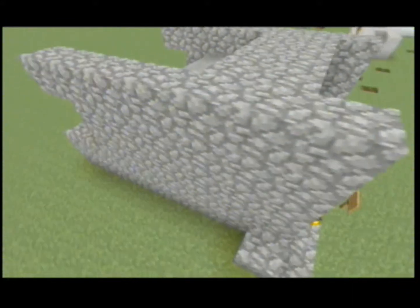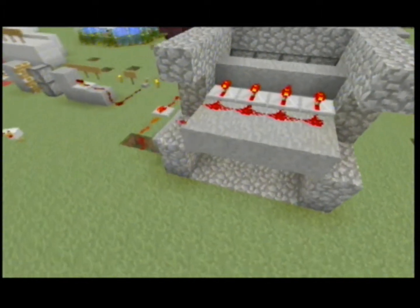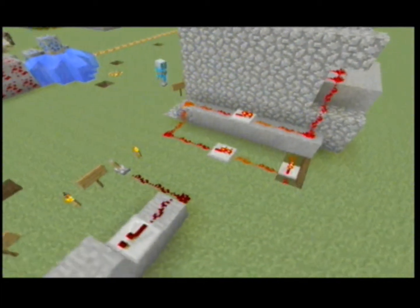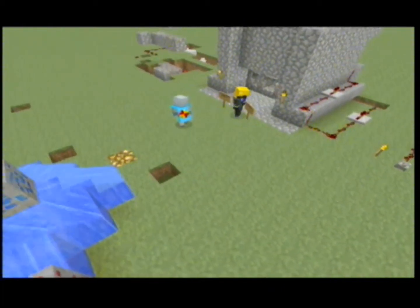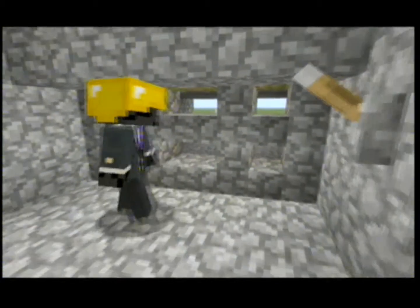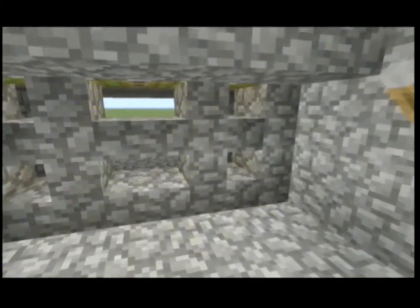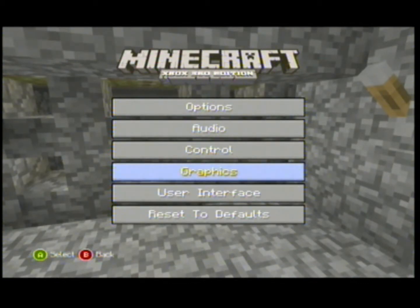I'll show you how to do the lever on the inside, because if you want to give your castle protection, then this is the way to do it. I'll show how to do the lever inside in the tutorial. Also, this doesn't have to be stone stairs or brick - it can be any block you like. I just did that because it looks nice. You can do it with wood or anything.